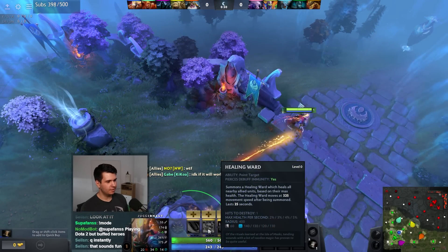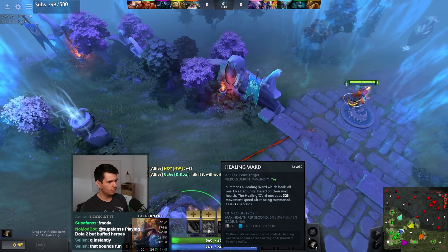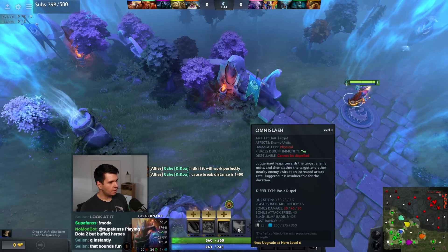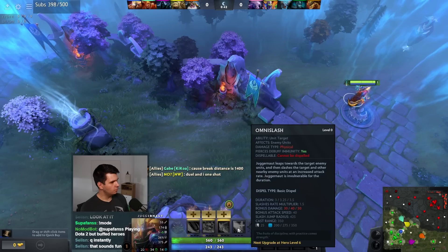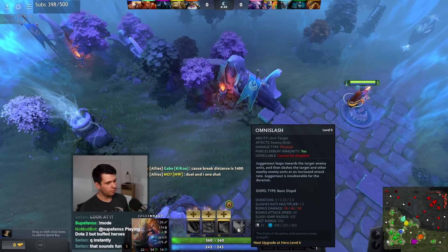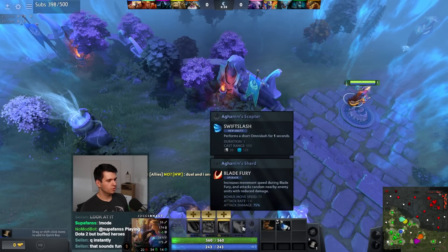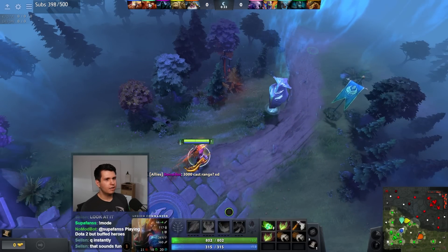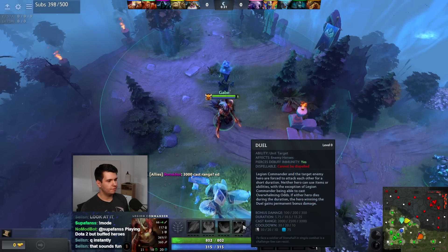Everything else seems pretty normal - Blade Dance is normal, and Omnislash is also normal, except it's got only a 25 second cooldown. So a shorter cooldown on the Omnislash. What's up with Doom? People are talking about bonus damage 100, cast range 2000.